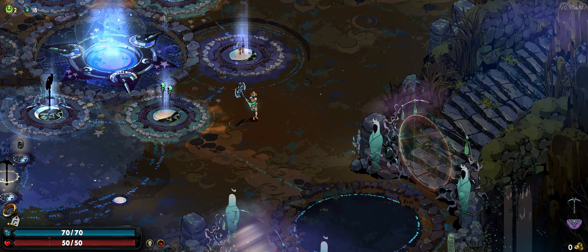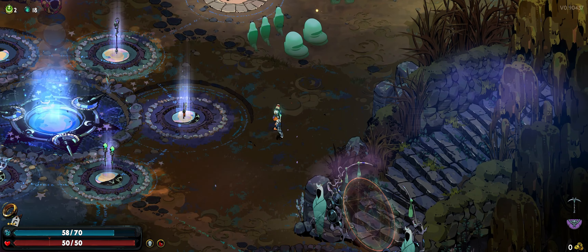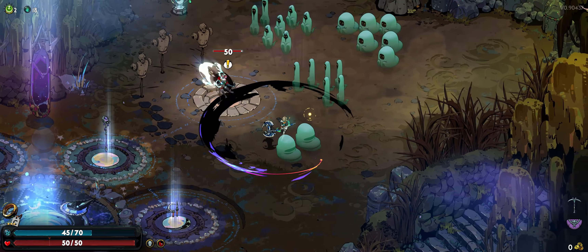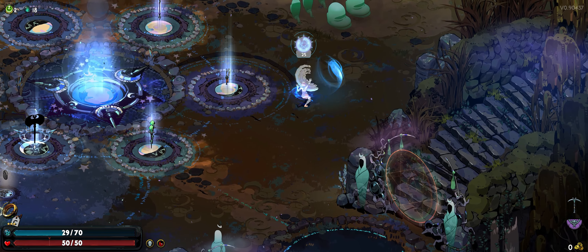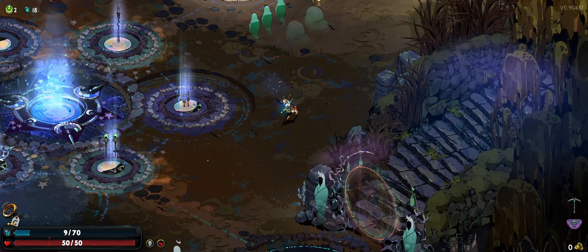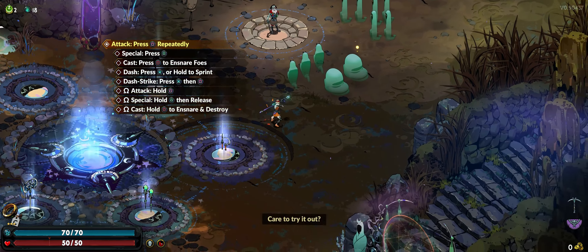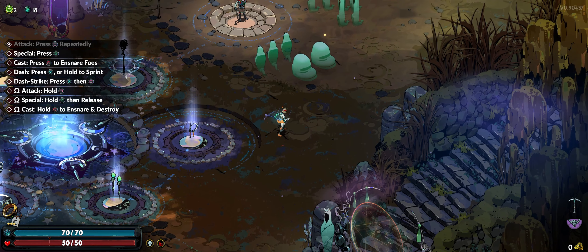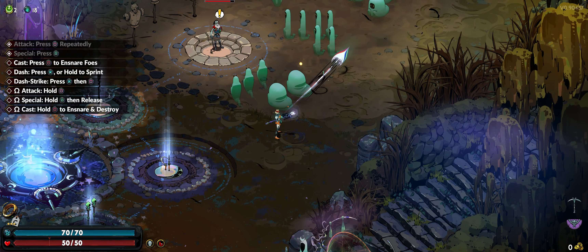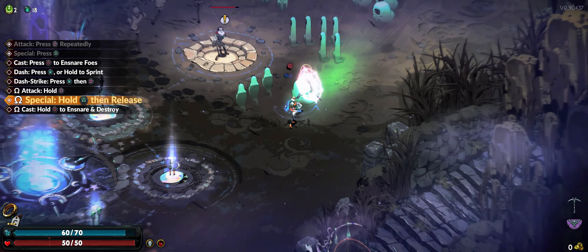I'm using the axe right now and this is the weapon I'll be using during this run. It's a really cool weapon — it's got a whirlwind attack where the longer you hold, the longer you can go. There's also what's basically a block, and if you charge it up you do this really crazy screen-clearing effect. The starting weapon feels a lot like the spear from the first game — not as much range but one of the higher-range melee weapons, with a shot attack for your special and a bigger AOE if you charge it up.